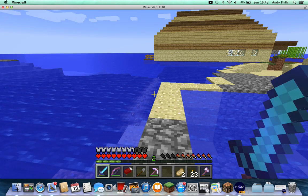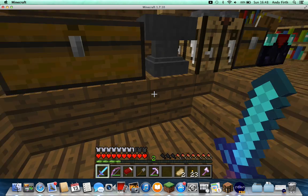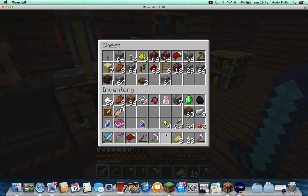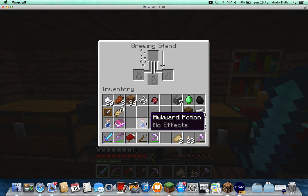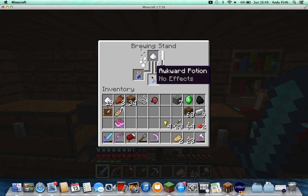I probably should have done a swiftness potion. But no harm, no foul because I've got one spare fire resistance potion. Actually, this is going to make a swiftness potion. So once I've made that, I can name that coffee — because then it will make you all hyper and fast.